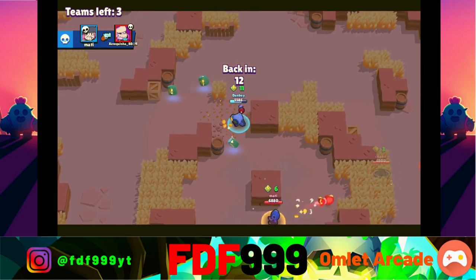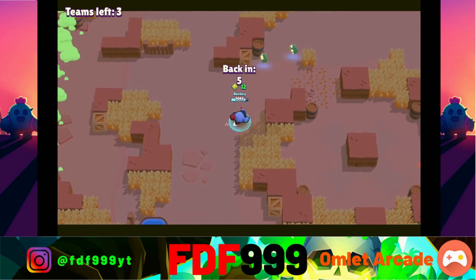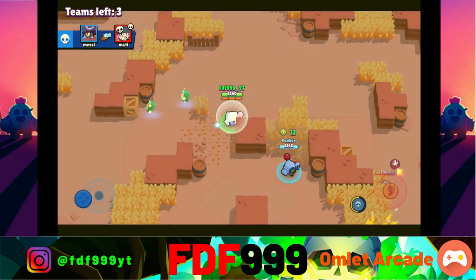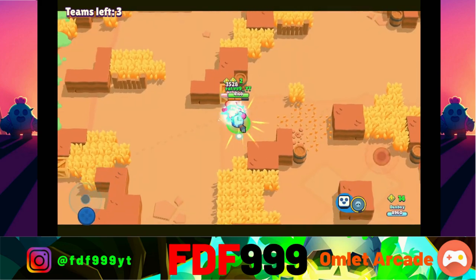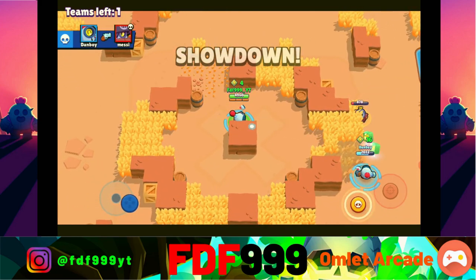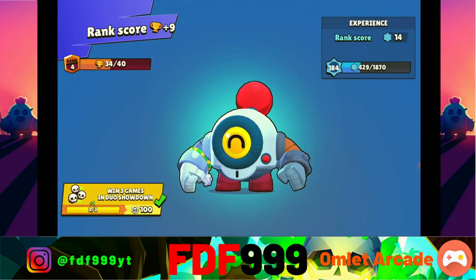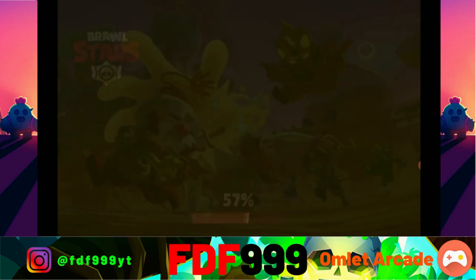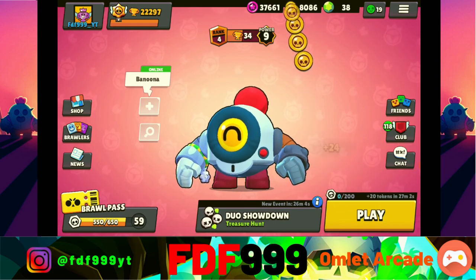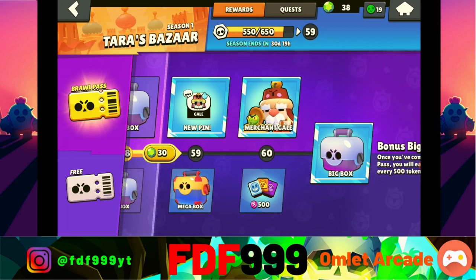That was not good - I'm not playing well as Nanny, but then again it's the first time playing it. We should be good here. It does so much damage if you can hit all three, but since you usually can't, it barely does any damage. Okay, we completed that challenge! And yeah, we're so close to the end of the Brawl Pass - we literally only need two more tiers and then we're done.